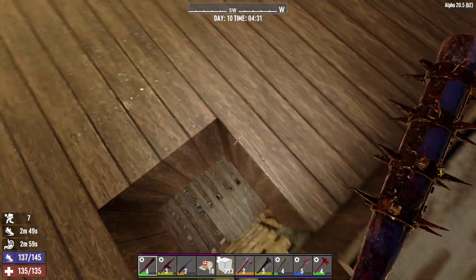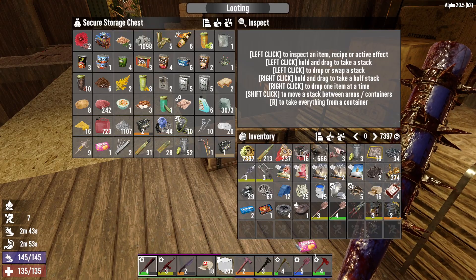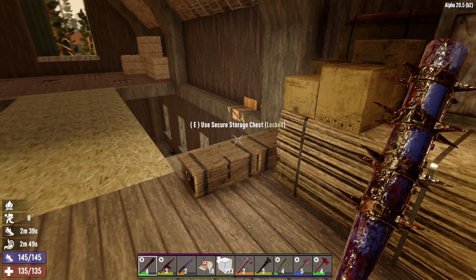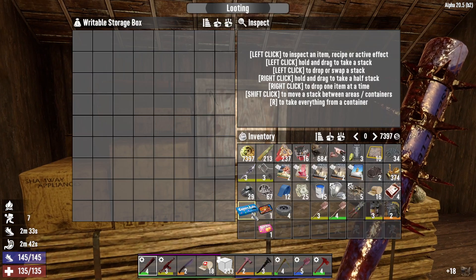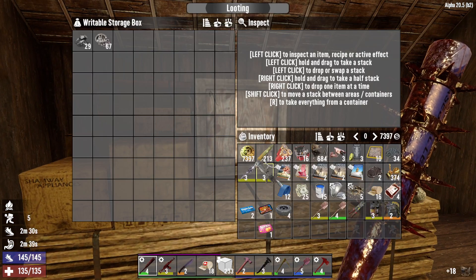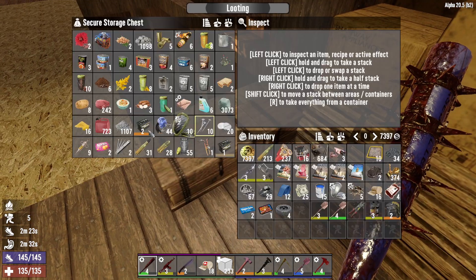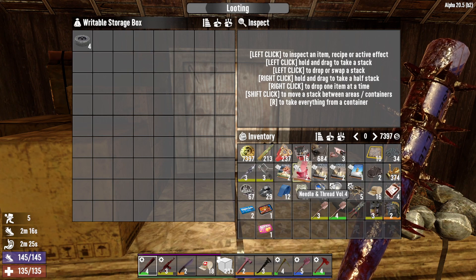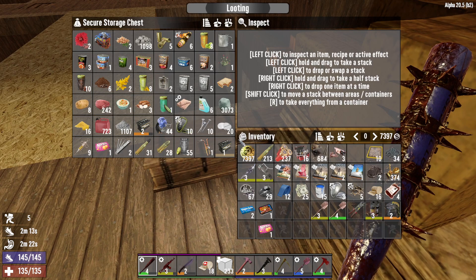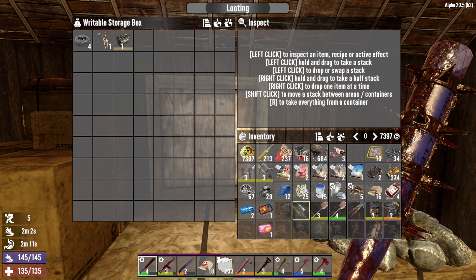We've got loads to do. Do we have any sugar butts candy? Probably not — we have two, okay, we'll take one. We need to put the stuff we're not going to sell away. We definitely need to try and make another trader box. The minibike chassis stuff — that's in there — so I'm going to take these out. We've got a level one battery and a couple of wheels, we just need the seat.